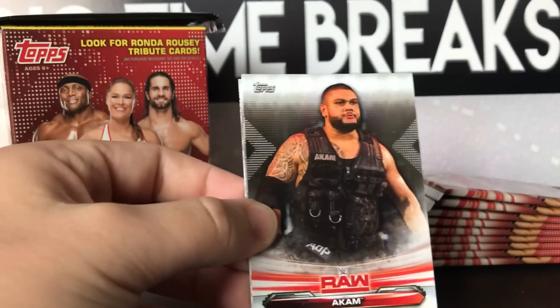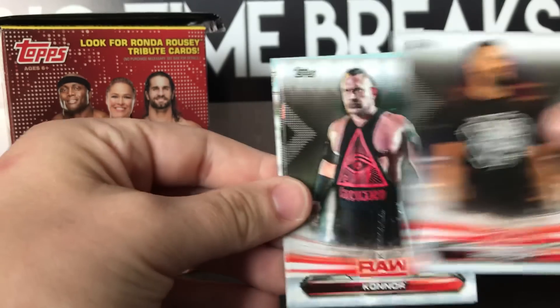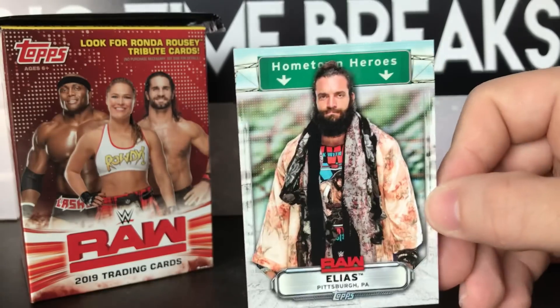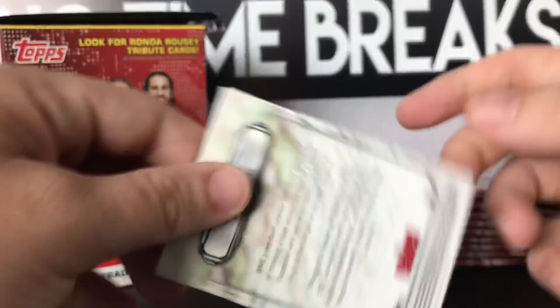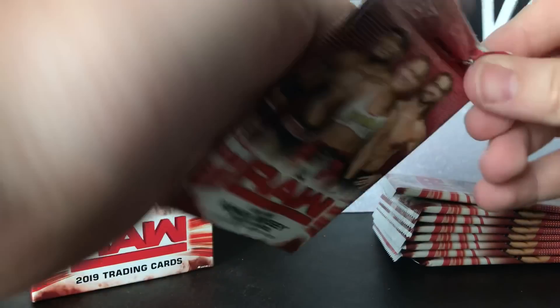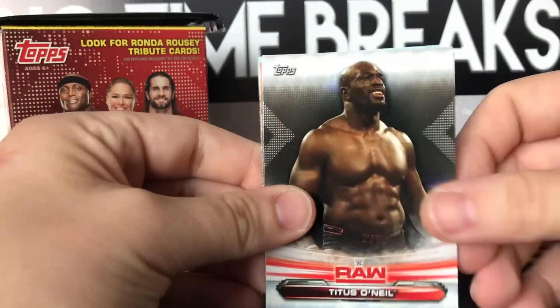One thing I did note about this set is they have a hometown hero subset, which I think is pretty unique and pretty cool. We got Connor, Nikki Bella, Ken Shamrock - one of my guilty pleasures. And here's the hometown hero I was talking about: Elias from Pittsburgh. On the back it gives you a little description of the hometown or their correlation with that city, which is pretty cool.